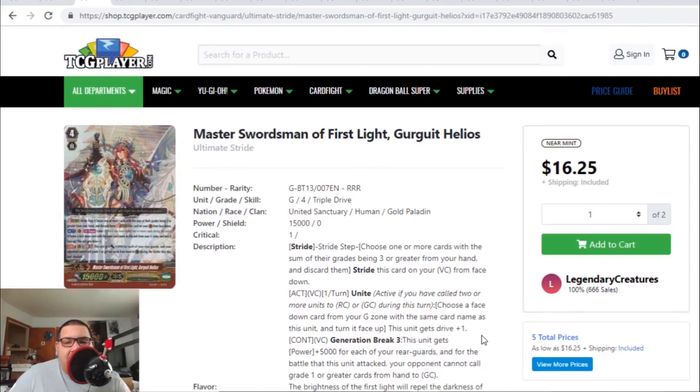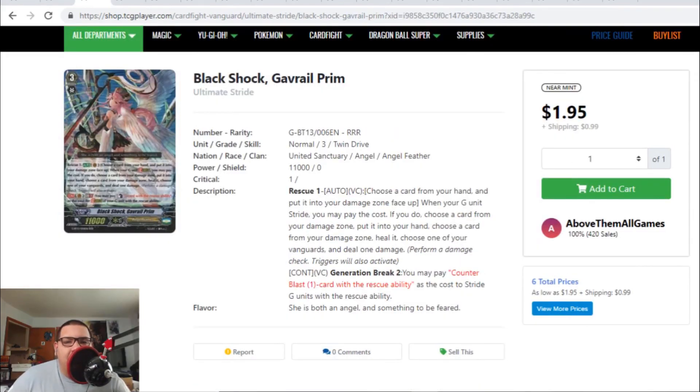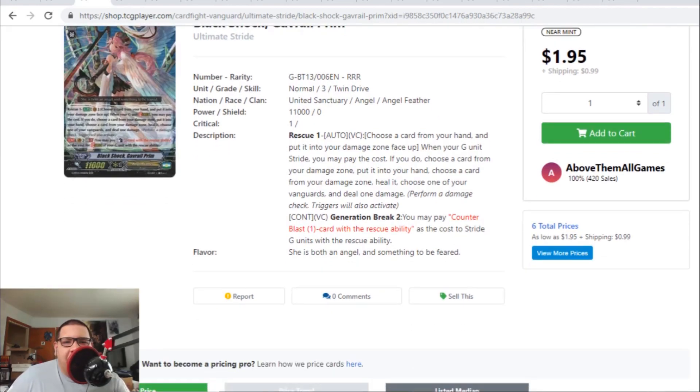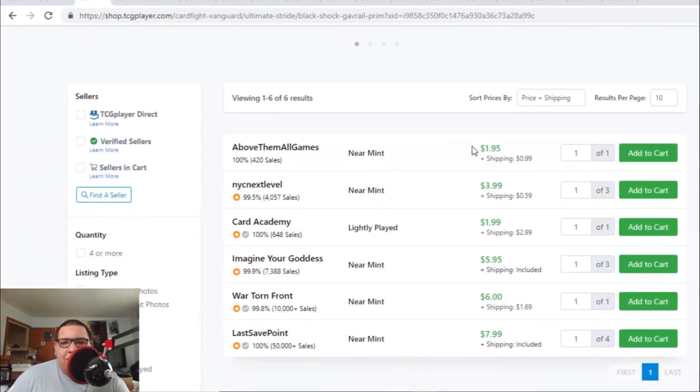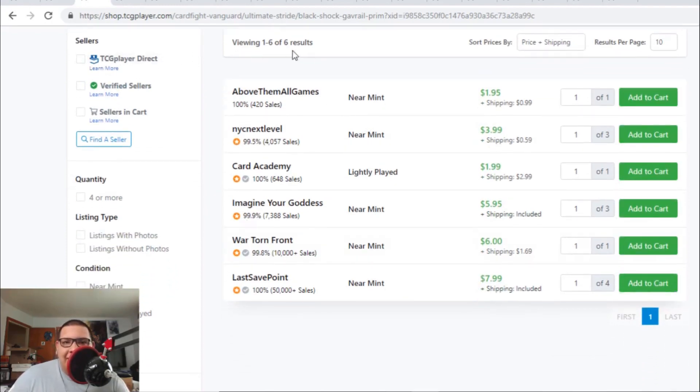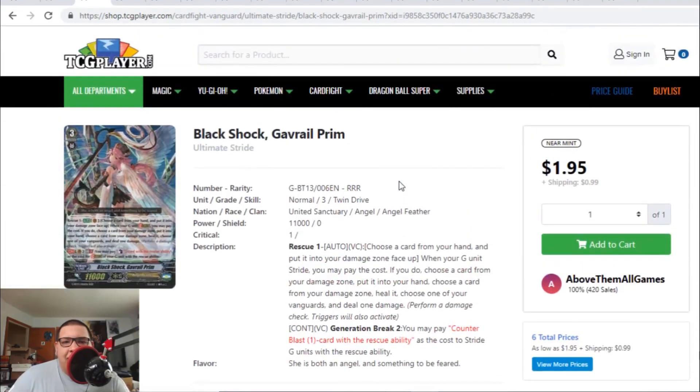Gurgwood Stride is now heading towards the $20 range. The last card I want to talk about in Ultimate Stride is Blackshot Gavriel Priam. This is the last grade 3 for Angel Feathers — the last Stride Break grade 3. This card is going for $2 to $3, but after that it's going for $4, then to $6, and then $8. Keep in mind, there's only 6 listings left. This last Stride Break for Angel Feathers is honestly the best Stride Break for Angel Feathers that we currently have.